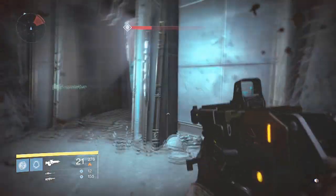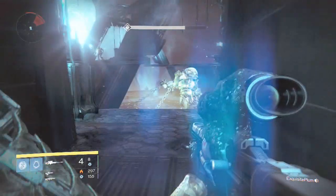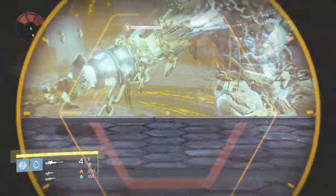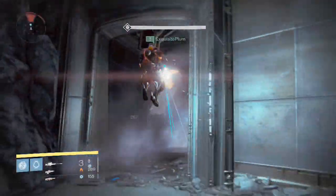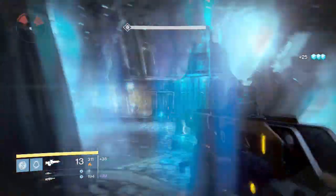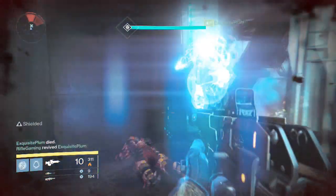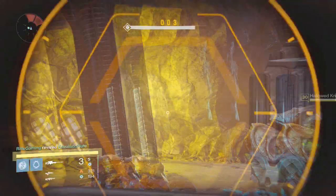The knights do come up toward you so you can wait for them, but you will need to take out those knights one way or another because they're a big pain. One thing to remember: do not focus on the enemies on the right side. For some reason, if you just focus on the enemies on the left side, they do not spawn again. But if you focus on both sides, they do spawn. I think it might be because a certain number of enemies have to be in the room at once, and if there isn't that number it causes them to spawn again — but I could be wrong about that.